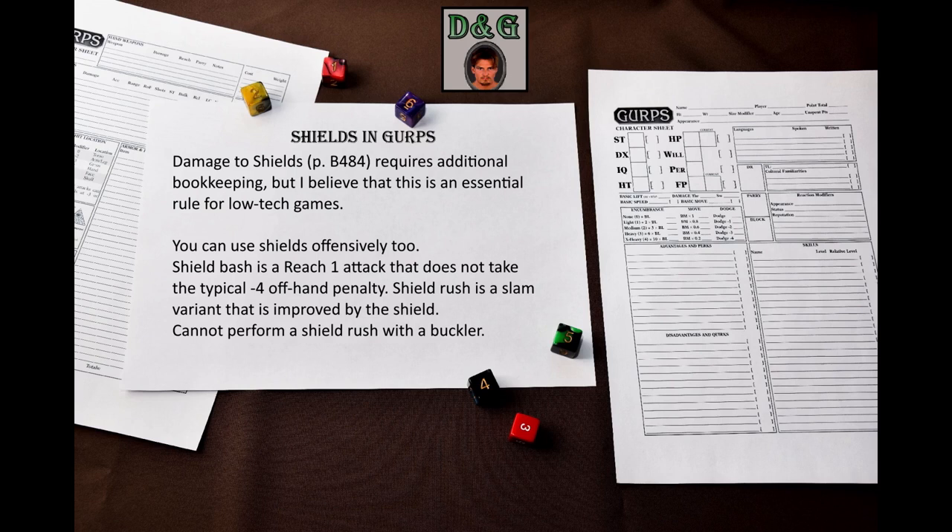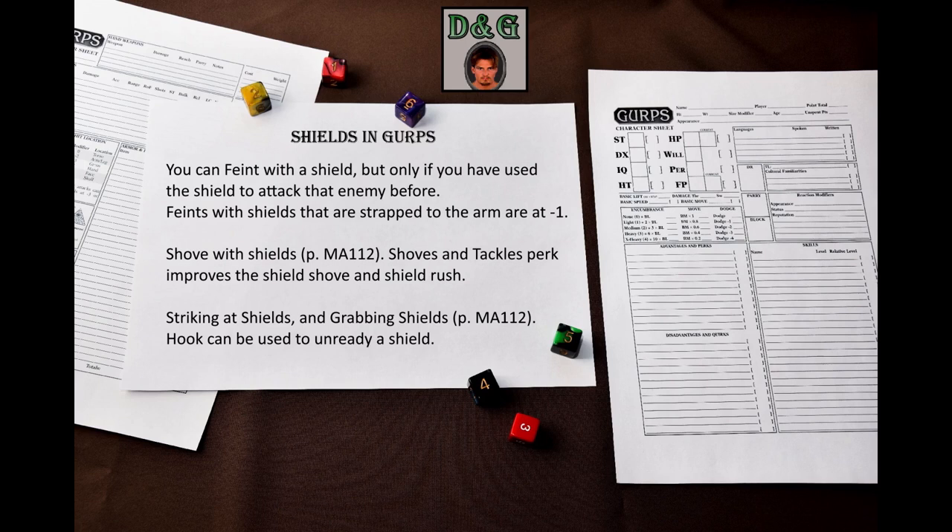You can also feint with your shield, but only if you have attacked your enemy with your shield before. GURPS Low-Tech adds that feints with shields strapped to the arm are at –1. You can shove with your shield as per shove with weapons on page 112 of GURPS Martial Arts. The Shoves and Tackles perk can improve your shield shove and shield rush. The same page describes rules for striking at shields and grabbing them. Bucklers, just like weapons, can be struck for a disarming attempt, but with some extra penalties. If you attack a shield, the enemy can only dodge or block, but if you try to grab a shield, the enemy can also parry.